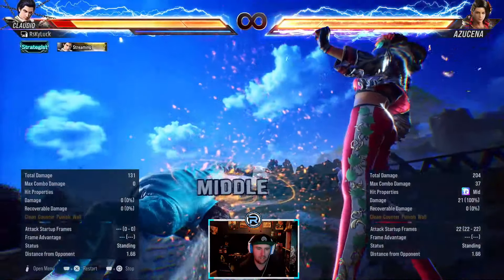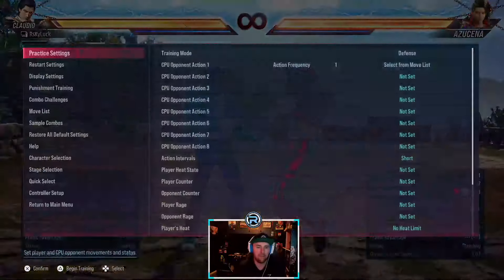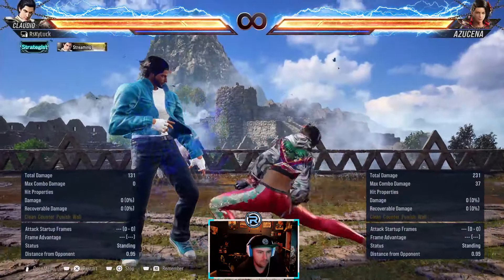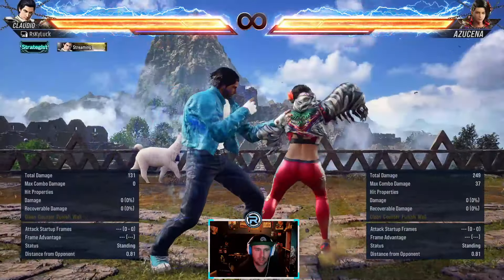The crouch isn't too bad when they're dashing in, but you want to be going left - always want to be going left against Azucena. This is a quick mid from her stance, safe on block, and a heat engager.